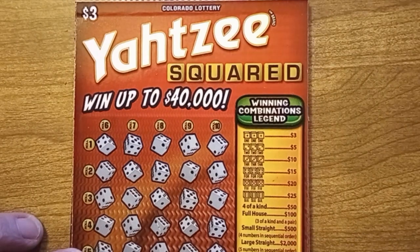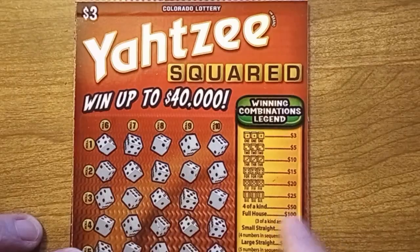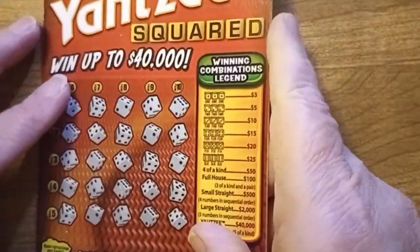Hello, this is Anna with Anna D. Scratch and Crafts. Today I have got five of the Yahtzee Squared, numbers 67 through 71. So let's get ready and let's get scratching.